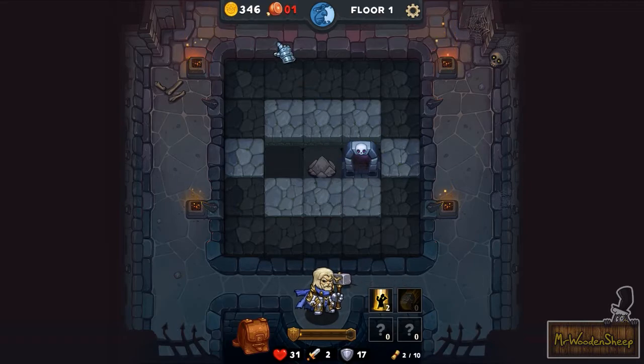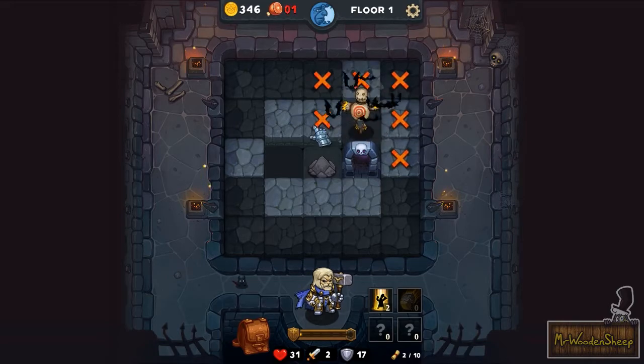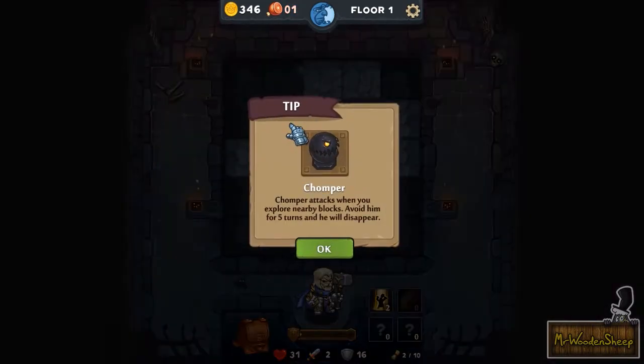The problem is, every time you proceed to the next floor, you drain your food here. I'm not sure what happens if you run out because I haven't gotten to that point yet. I've been pretty careful, but I can continue exploring the dungeon to find some more food or random stuff. So this is new — let's read what the tip says. Chopper attacks you when you explore nearby blocks — avoid him for five turns and he will disappear.